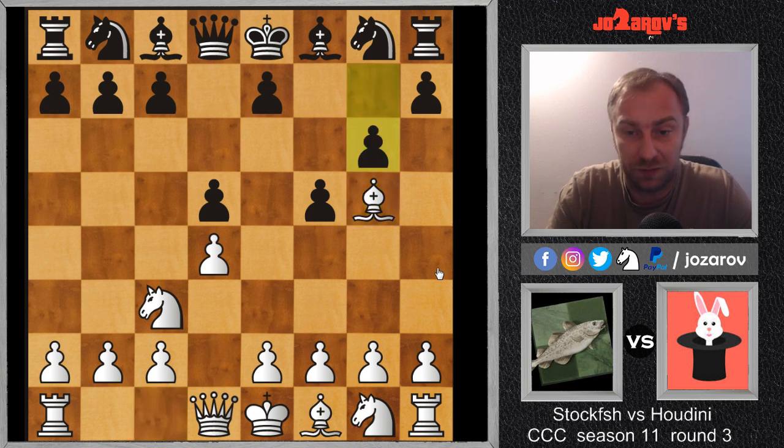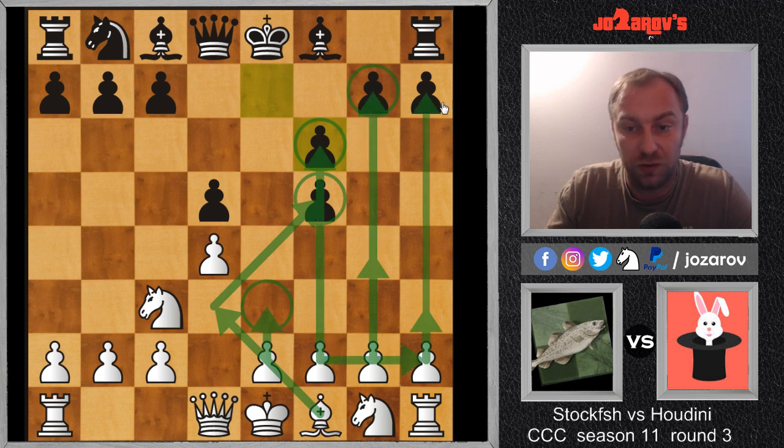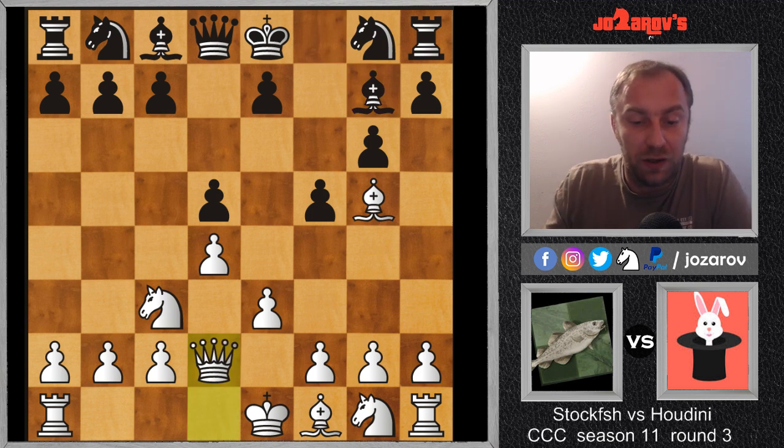Houdini played the calmer line with g6, preparing bishop on g7, and then knight on f6. If knight on f6 is played immediately, there's always the risk of bishop takes on f6, and after e takes f6, the pawn structure on the kingside is messed up. The main idea is then to play e3, bishop on d3 attacking the weak pawn, and create a minority attack — a three versus four situation on the kingside. In the game, g6 was played, and now e3, bishop on g7, and now queen on d2, preparing queenside castling.